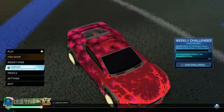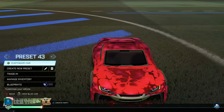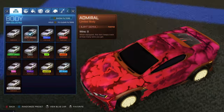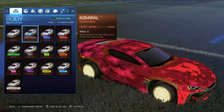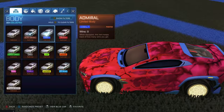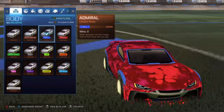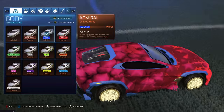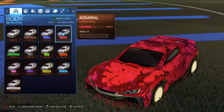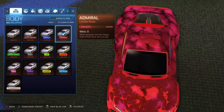The Admiral does also have a spoiler at the back as well. Let's check out the paint divisions. Here's burnt sienna — I kind of like the first one better than this one to be fair, but it's all right. Cobalt — yeah, looks all right. Crimson — crimson looks good.